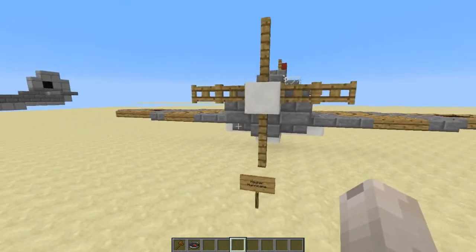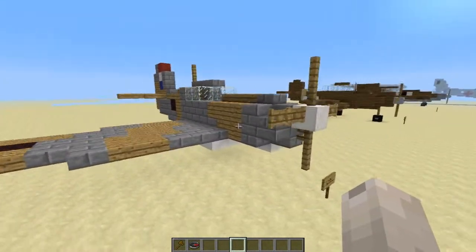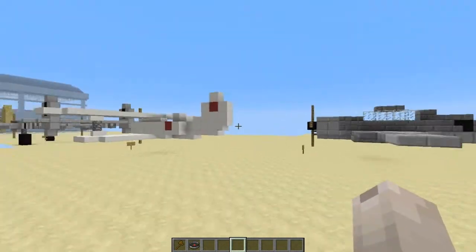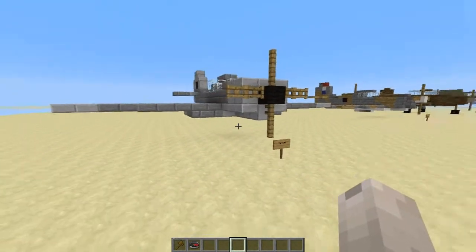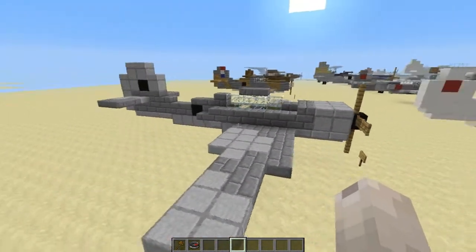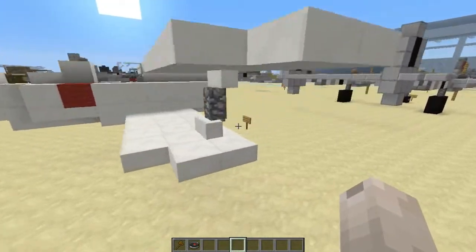And then we have the Hawker Hurricane, which is a little British plane. A pretty good plane in general, and it's towards the bottom of the tech tree in War Thunder. Right here we have the Focke-Wulf 190, another German fighter. This and the 109 were pretty much the main two fighters they had during the World War II era.